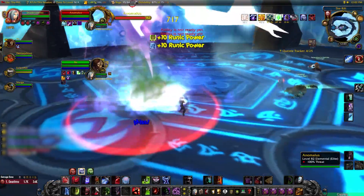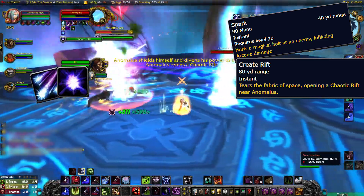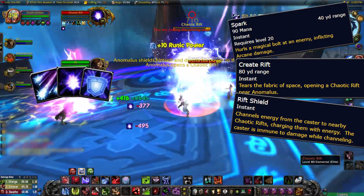After that, there's Anomalous. This one's dangerous, but also pretty simple. It'll fire a random single-target nuke occasionally, and it summons a bunch of rifts. The rifts themselves deal arcane damage around them, summon mobs occasionally, and then at around 50% health, Anomalous will use one of them as a shield, making him invulnerable until it's destroyed.